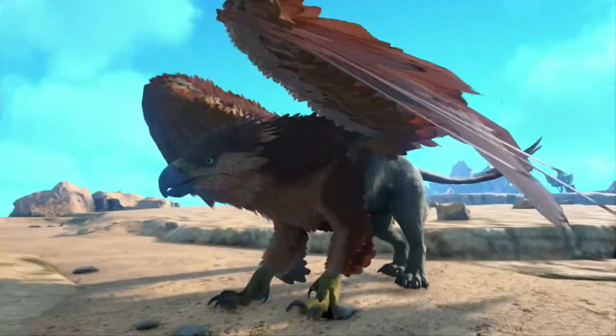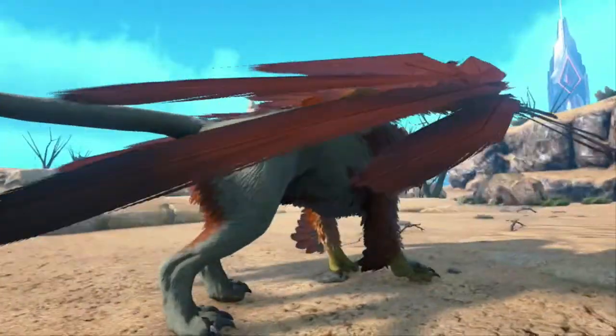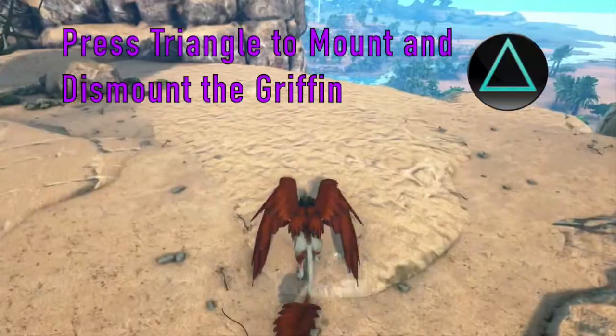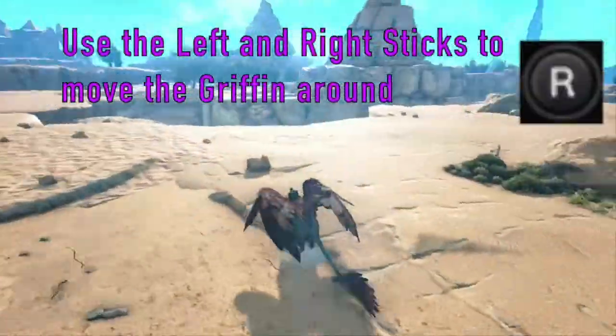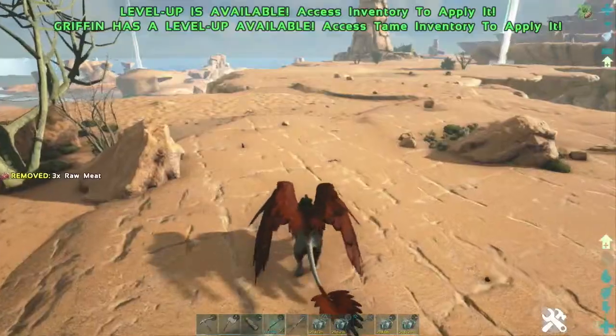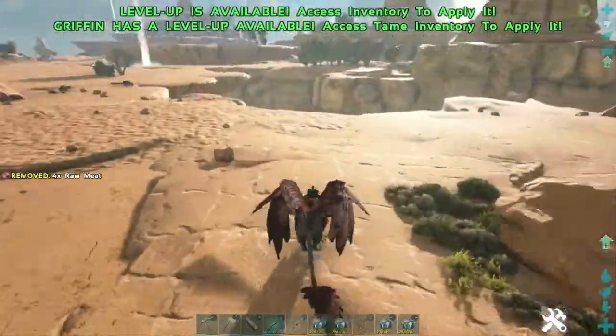The Griffin does not require a saddle to ride, which makes this incredibly convenient because as soon as you tame it at any level, you can ride it. Go ahead and press triangle to mount and dismount, just like we do with every other creature. We're going to use our left and right sticks to steer the creature and the camera as well. When we're moving around, you can also click the L3 button to sprint with the Griffin.